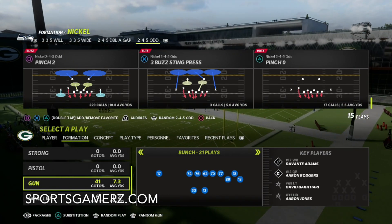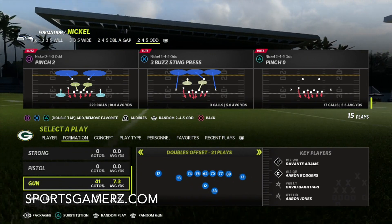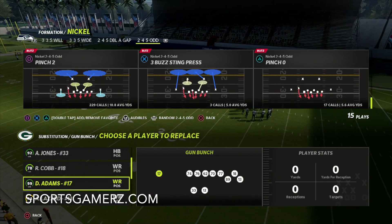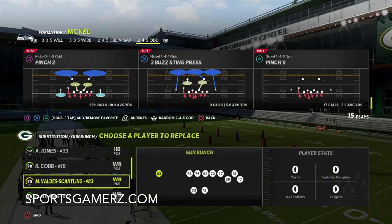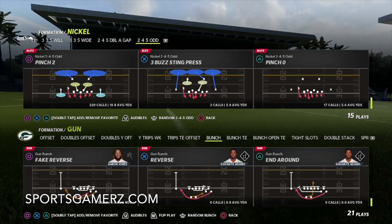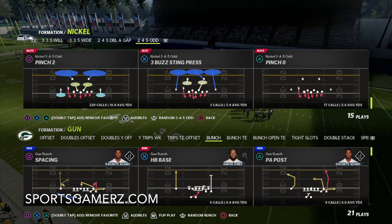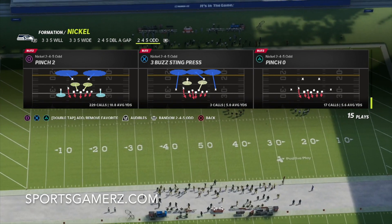This is going to be something that's very easy to do but so hard to stop on defense. When running this Gun Bunch, you always want to have a fast receiver as your outside receiver in the bunch. We're putting Devante Adams over there. These are going to be some big throws downfield, so we need a quarterback with high throw power and a decent release. The play we're going to look at is Clear Out, SE Out — Gun Bunch — and we're going to break this down against pinch 2.